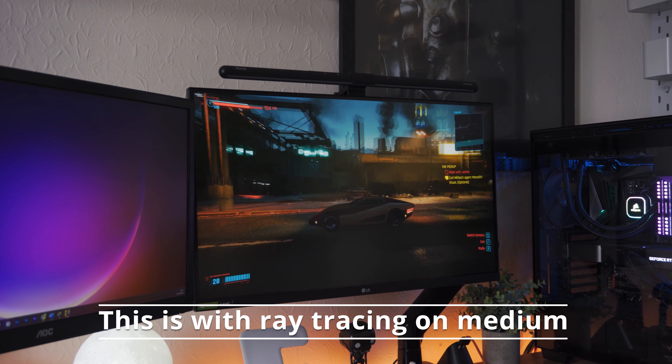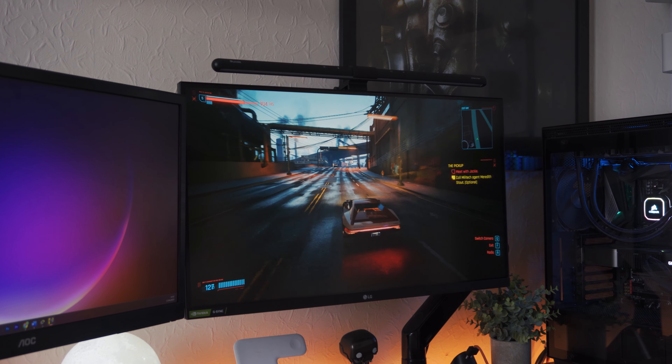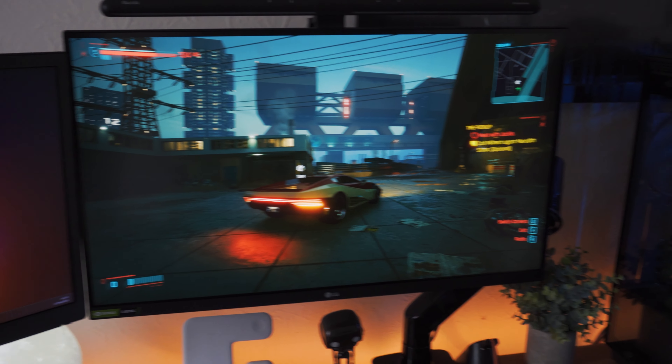Path tracing is an absolute performance killer and you will need DLSS because without it the game ran absolutely horrendously — it did look good but it was a PowerPoint slideshow. So if you've got one of these cards I'd recommend putting on normal ray tracing at medium or high, and the game will look absolutely brilliant — you'll be about 70% of the way there to path tracing while getting a lot more frame rate, especially if you enable DLSS on quality. As for AMD cards with path tracing, I'm not sure how well it would perform — maybe the 7900 XTX might do pretty well, but if anyone's tested that let me know in the comments because I would like to see those performance figures.